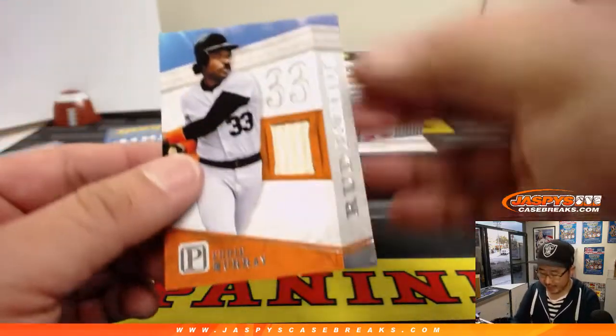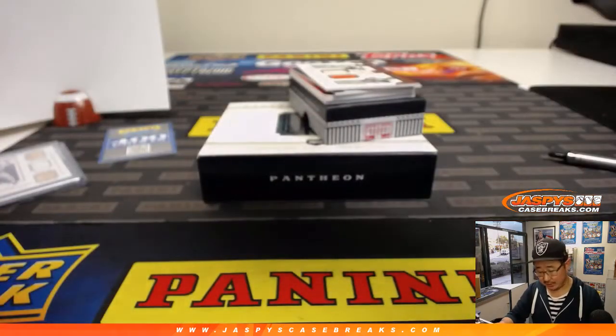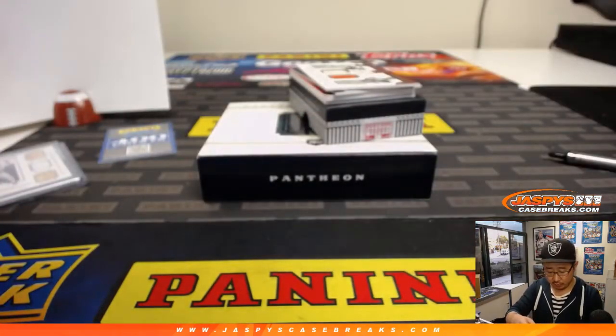Nice game-used material on that one. Eddie Murray Rudarius, 46 out of 99 — a nice Eddie Murray piece of his bat — going to David Bruins in number six.